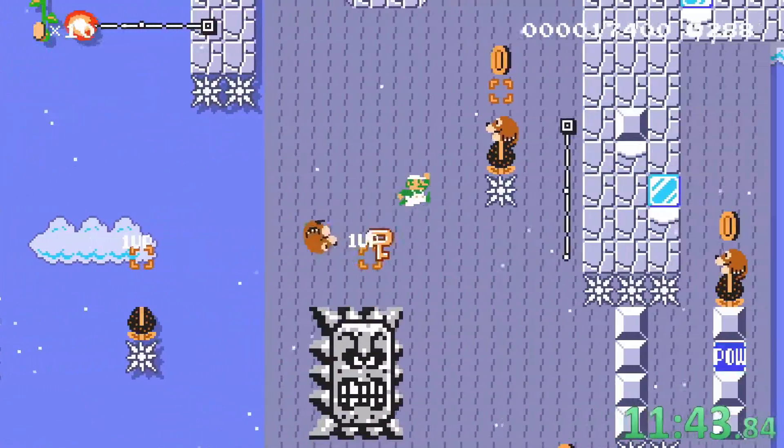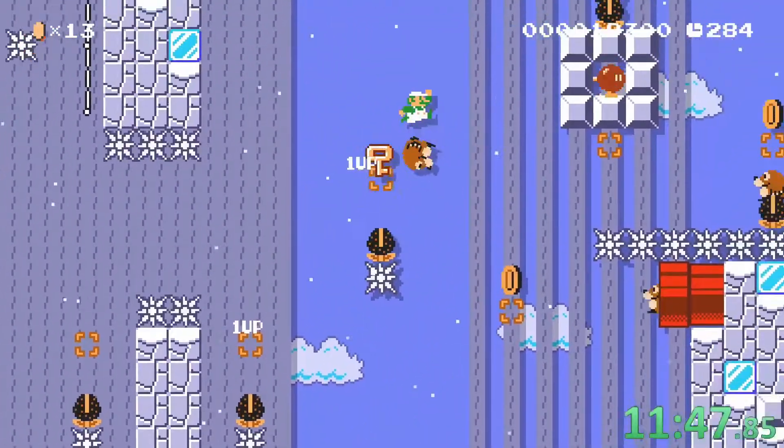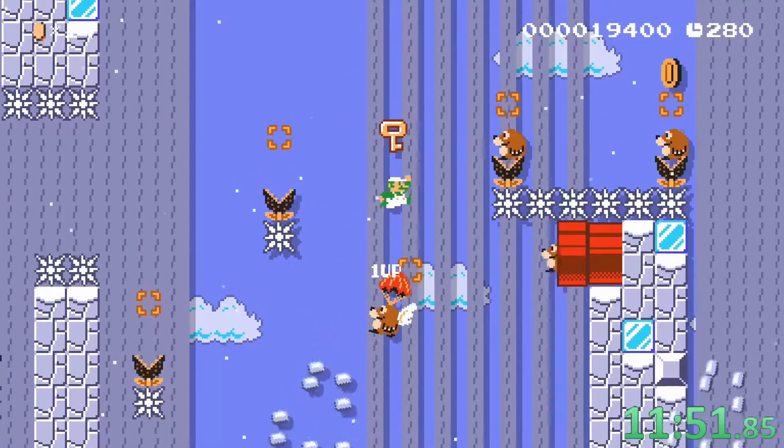Now we try to catch the mole on the right side so the front goes to the right. We jump on the mole with the parachute until the bomb blows up and we can jump to the next mole.